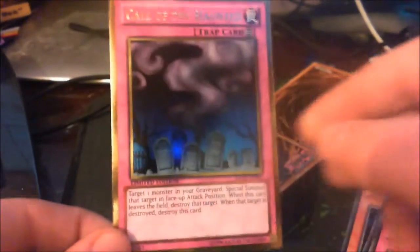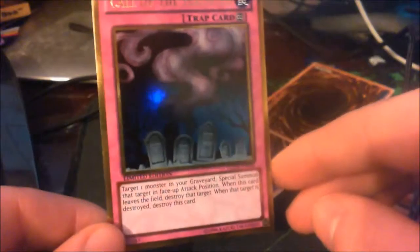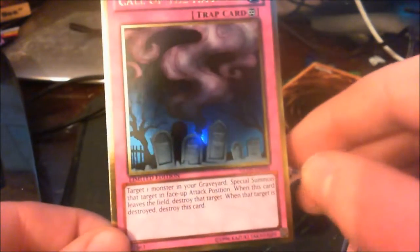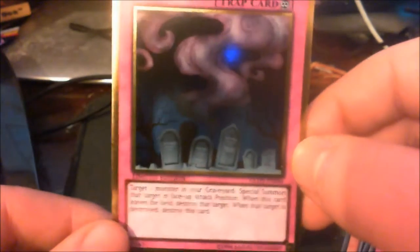Now it's time to pick from the rares. I'll pick this — I believe this was the first one. That's quite anti-climactic to be honest. Call of the Haunted — it's an alright card. If you can see that, limited edition, cool gold borders. To be honest, quite disappointing, but still a good card.